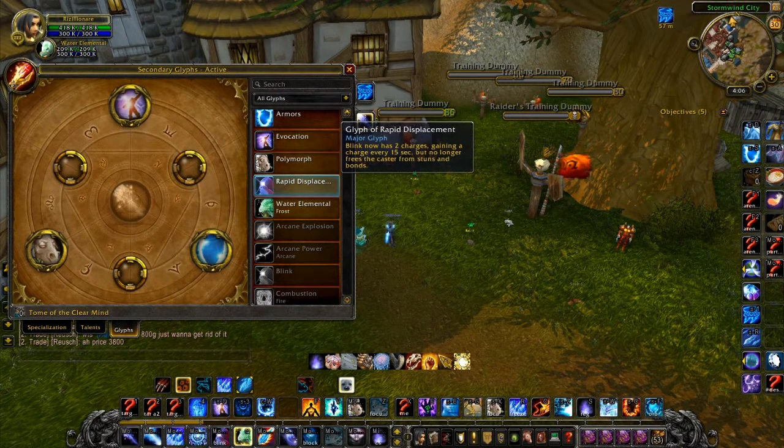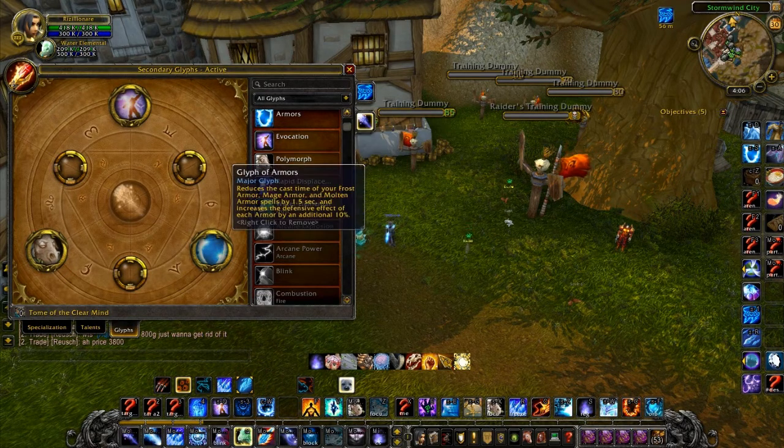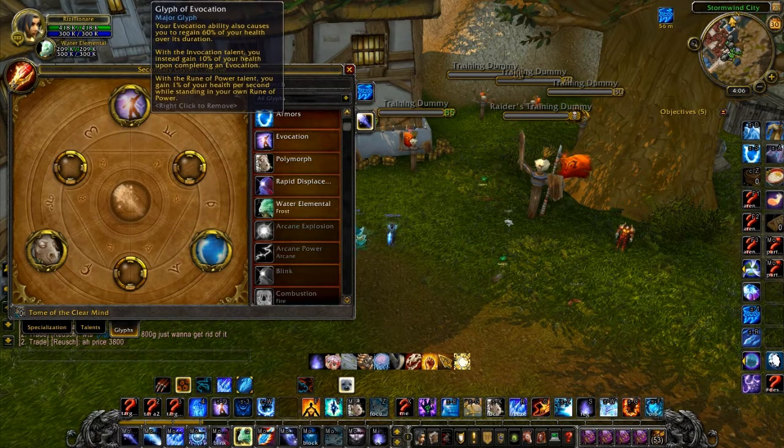Rapid Displacement gives you two blinks but you can't blink out of a stun. In combination with Blazing Speed though, you can get across the map in about two seconds. It is nice being able to blink stuns though. Glyph of Armors is going to make all your armors a lot better, and Evo is going to give you health when you evocate.